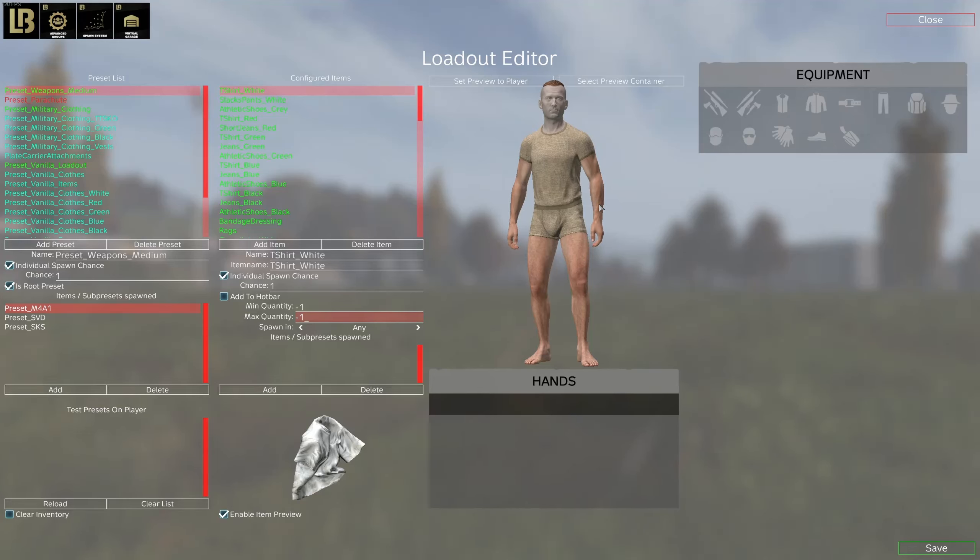Welcome to the third video of the series 'How to use my in-game admin tools.' Today I'm going to show you the Loadout Editor. It's used in some of my mods — my achievements mod and spawn select to spawn you with gear. I'm going to show you the default presets today and explain everything in here.